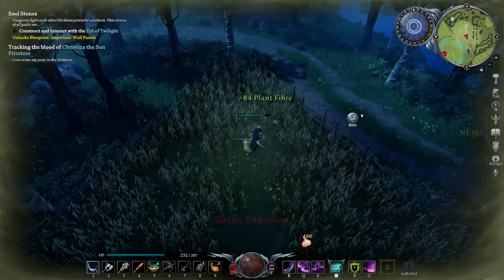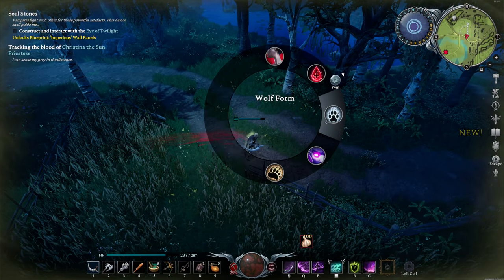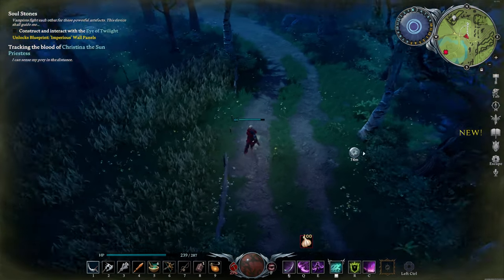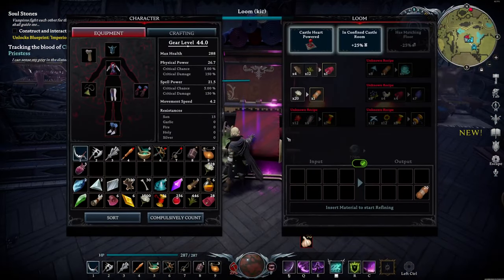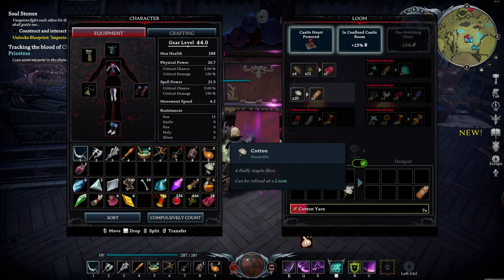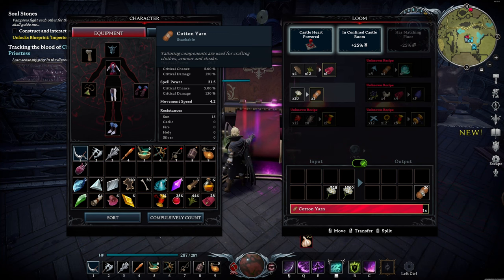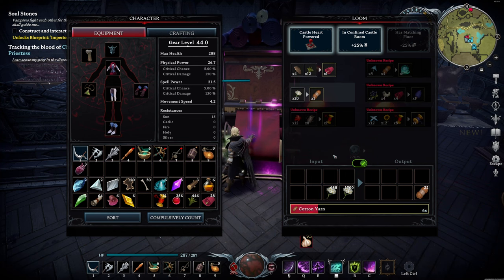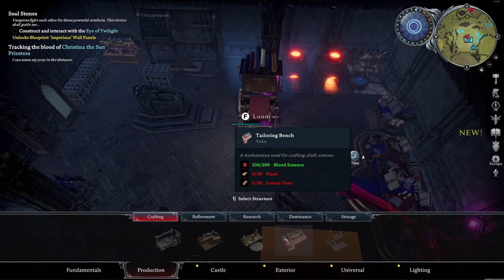Oh, lots of plant fibers. I think that's probably good enough. If I'm not mistaken, we can go to the loom over here and we can drop in a good chunk of cotton to make cotton yarn — that makes perfect sense. We'd already made some previously. What are we going to need to make this? Tailoring bench — we need 28 cotton yarn and we need 40 planks. We do have the requisite blood essence on hand.